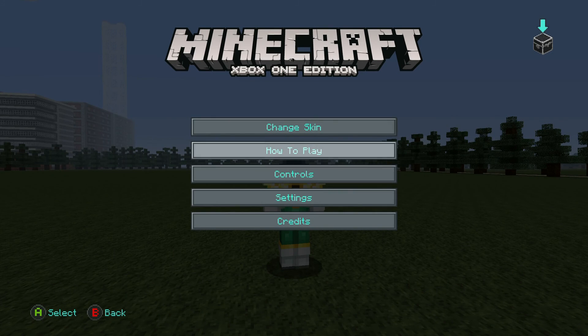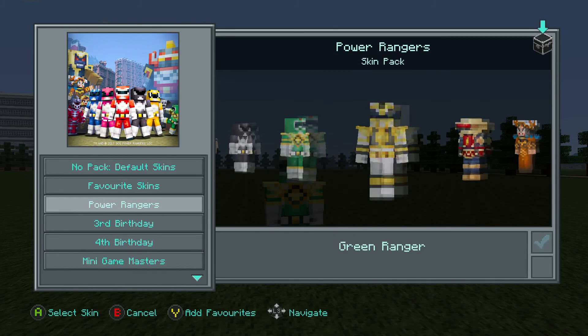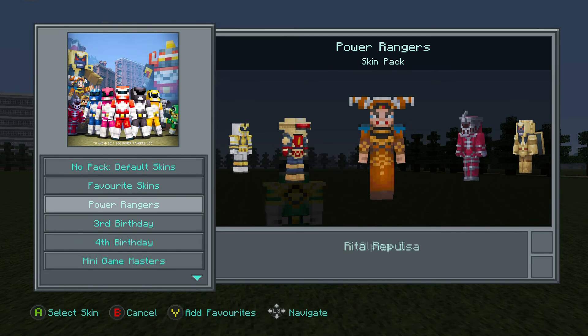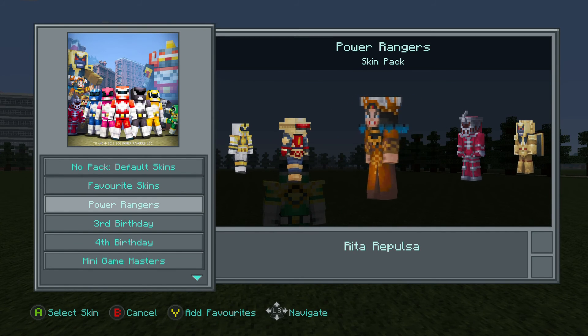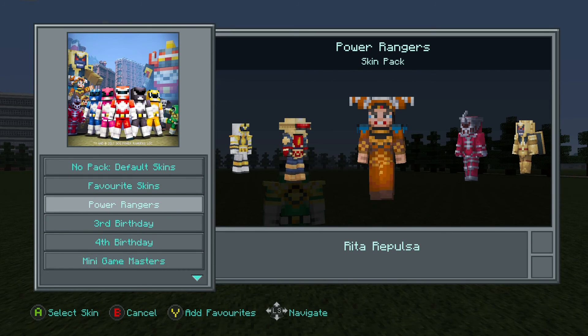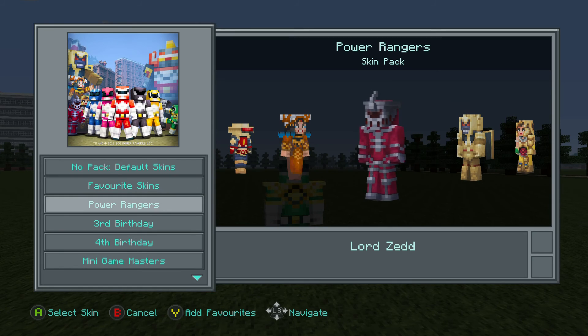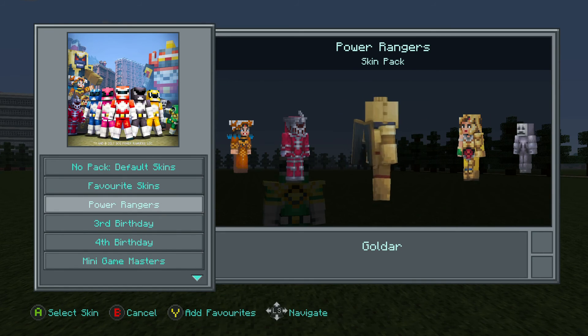Let's have a look at the White Ranger. Alpha 5 — I thought it was just Alpha. That's pretty cool, I like the head shape. Rita — yeah, I remember her from the TV show. This all seems to be Mighty Morphin at the moment, and I wondered if they do the turbo ones and stuff. Lord Zed — I remember him. Goldar — Goldar was a good one, he's got wings, that's pretty cool.